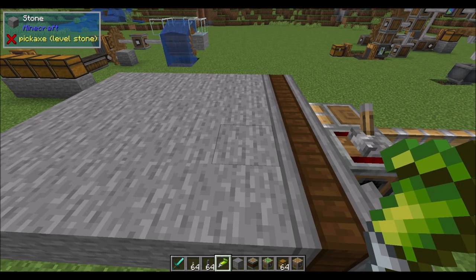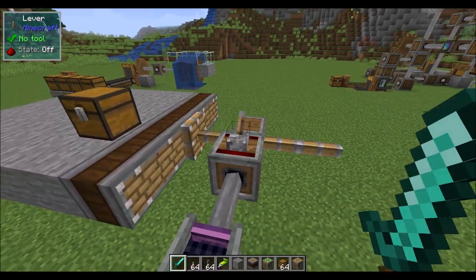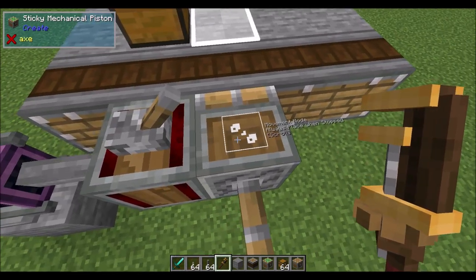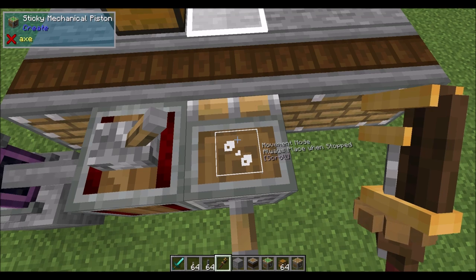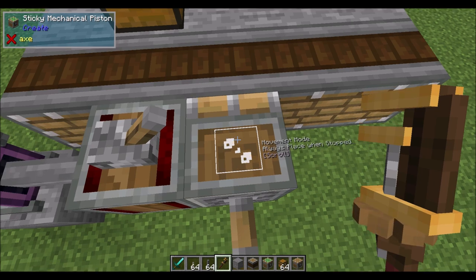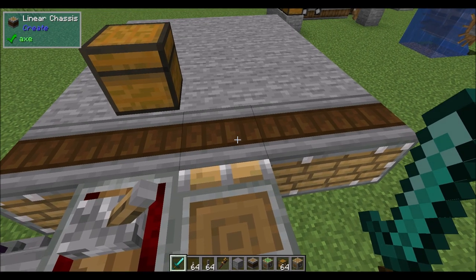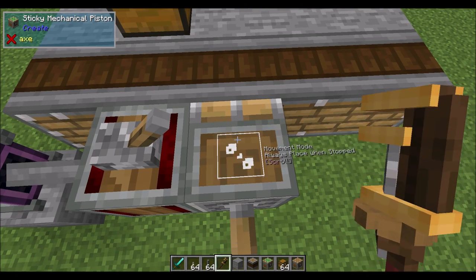This thing can even move chests! Now, holding a wrench and looking at the sticky mechanical piston will show you some movement mode options: 'Always place when stopped,' 'Place only in starting position,' and 'Place only when anchor destroyed.' Technically, behind the scenes when these blocks are moving they're turned into entities, and when they stop moving they place them back in the world as blocks. However, if you don't want that to happen, you can adjust that in the placement mode settings.